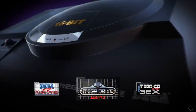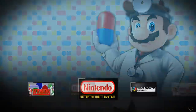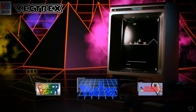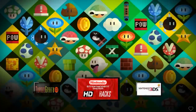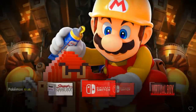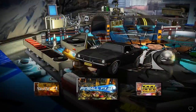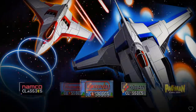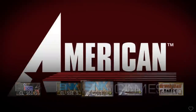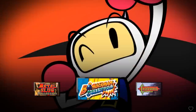Now we're in CoinOps — you can tell by the little heart in the bottom right corner. It's another great, easy-to-use front end that's more subdued visually. You can change themes, favorite things, and search. There's no background music in the main menu, but when you go into a system there are video snaps and audio. It also has collections like Donkey Kong, Castlevania, and Street Fighter.